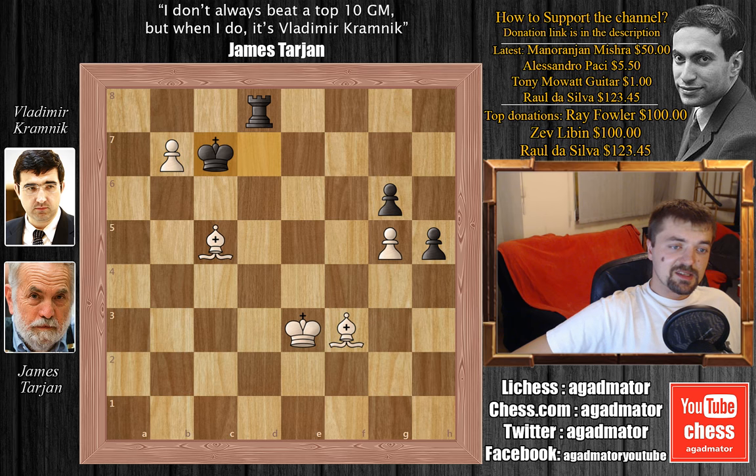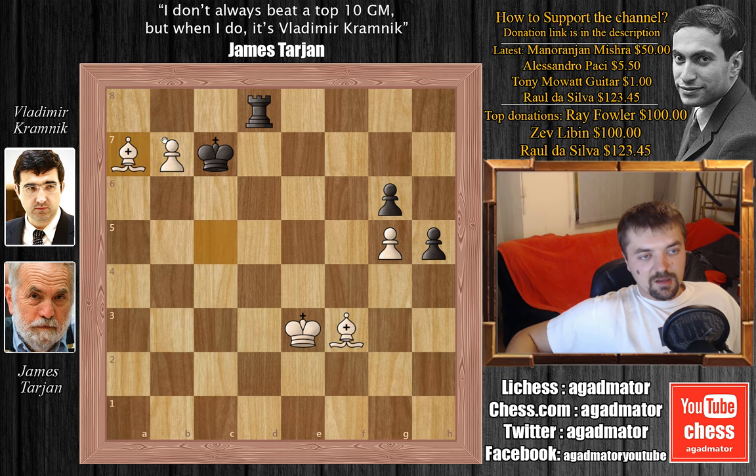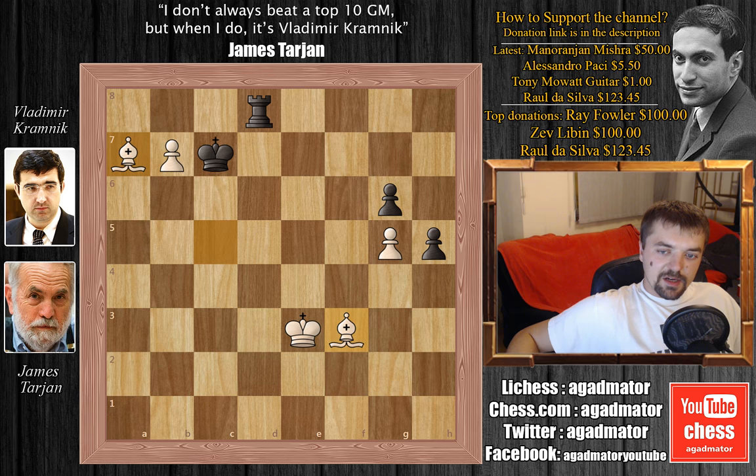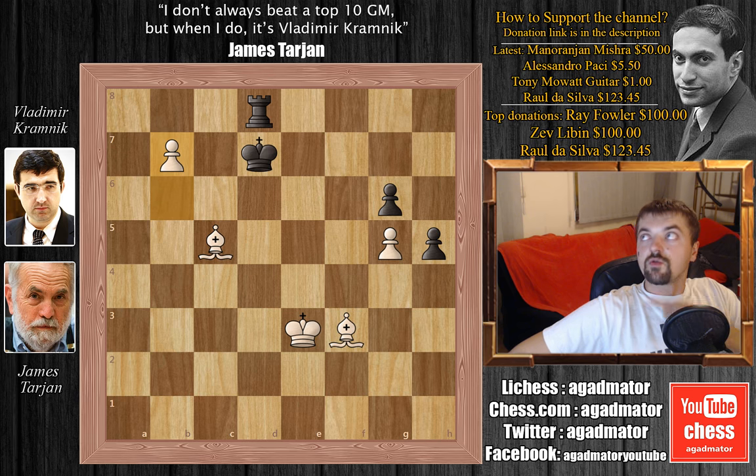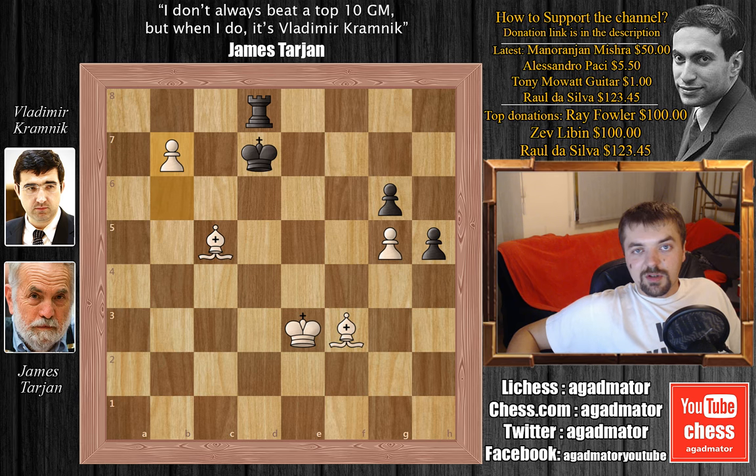If he plays something like king to c7, simply bishop to a7, and black can't stop the b8 queen move. White can simply sacrifice this bishop for this pawn and the pawn is going to become a queen — or he can just grab all the pawns, his king is much closer. So after b7, Vladimir Kramnik resigned the game, and James Tarjan is definitely the hero of the Isle of Man tournament so far. Maybe there will be more upsets. I hope you enjoyed the game. Thank you all for watching, and I will see you soon. Thank you all for your very nice messages — I am trying to get better. See you soon, guys.